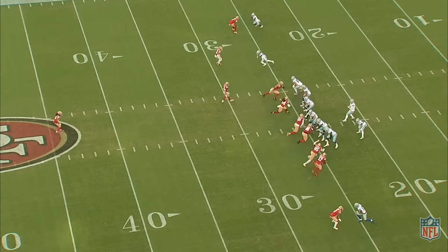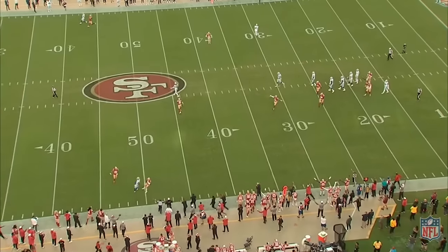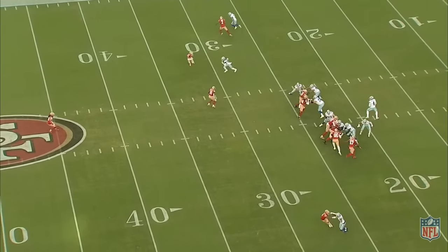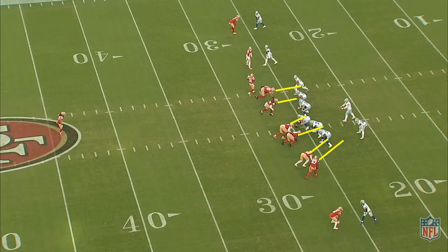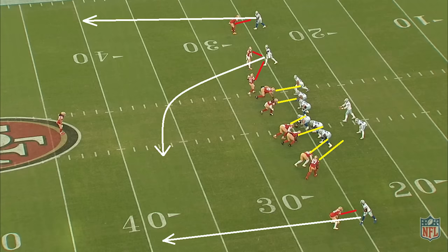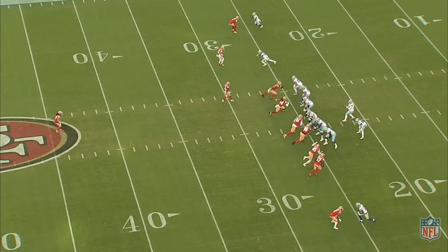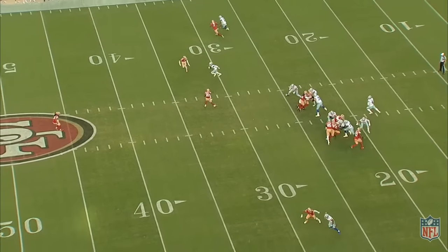We then force another incomplete pass for Dallas's first three-and-out of the night. Coming with heavy pressure again, the inside guys Gibson and Oliver are going to in-out Lamb — Oliver will carry and deliver to Gibson if he goes inside, and take him if he goes outside. This is a variation on a play the Cowboys tried last year in the playoffs where Dak threw a pick. Here Lamb runs a deep over-route with two fades, and the in-out coverage takes away Lamb, then Dak misses the throw.